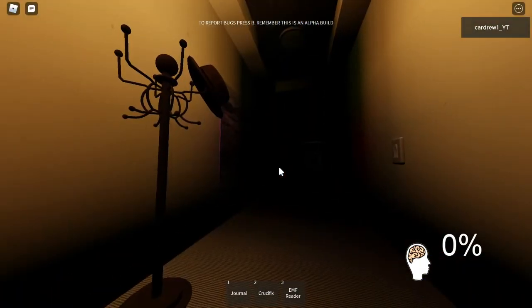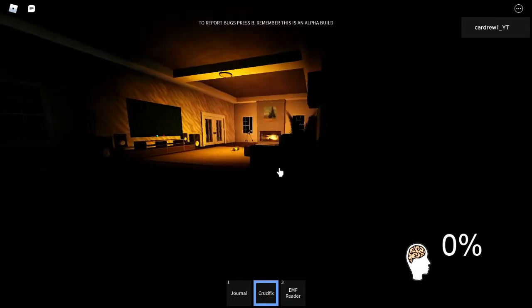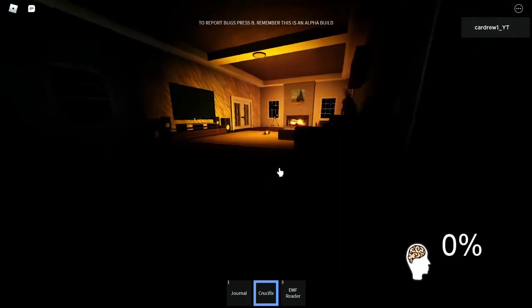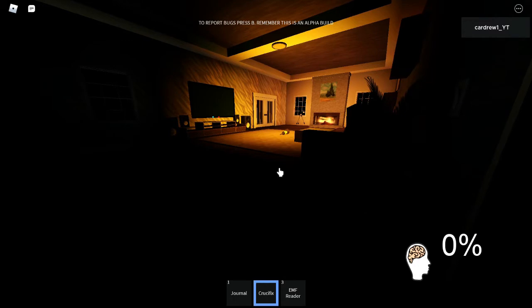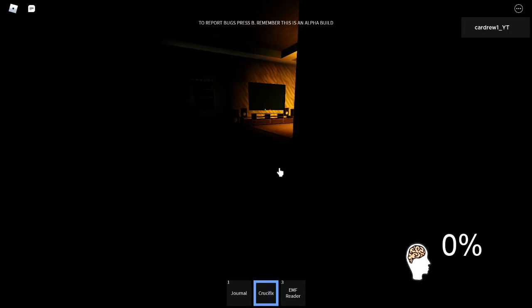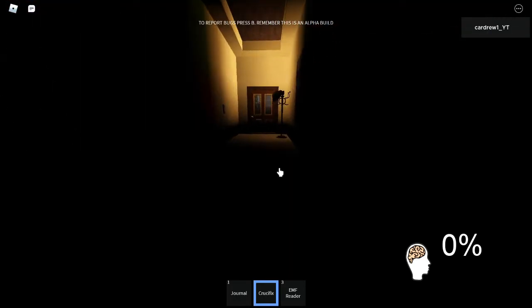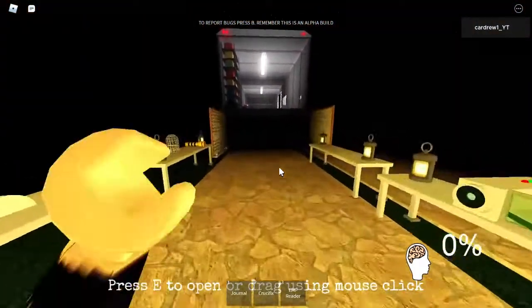I'm going to stand here slightly away from the ghost so when it hunts, it has a moment before it hits me. In that time the door should unlock. I'll just stay slightly out of sight. It's hunted now — so that's all you need, that little bit of time, and that's all we need for it to unlock the door.